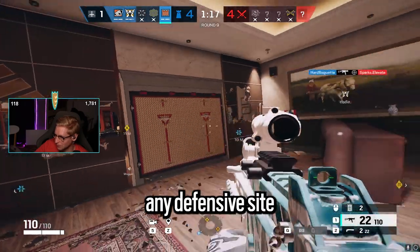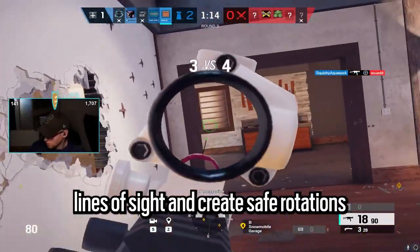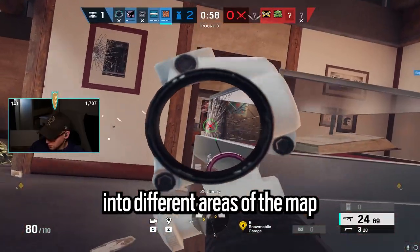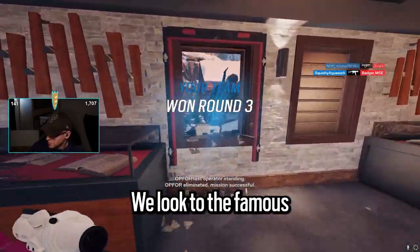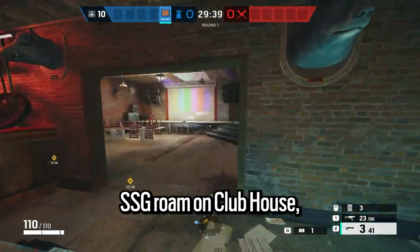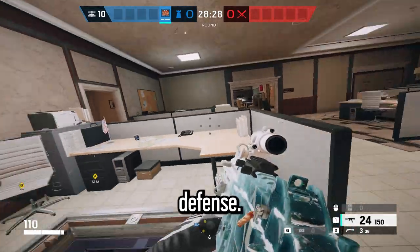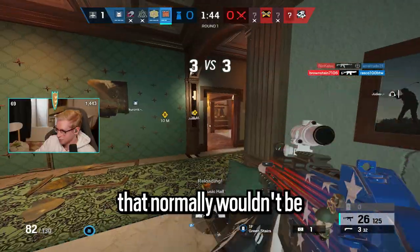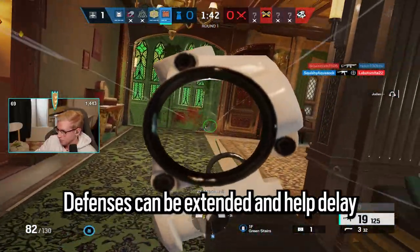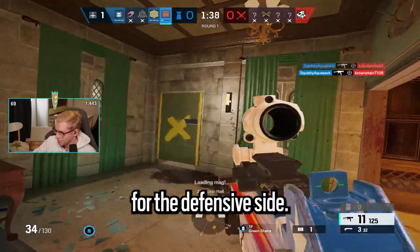You can reconstruct any defensive site into your own maze with the use of his panels to cut off lines of sight and create safe rotations into different areas of the map. His panels allow defenders to control areas that normally wouldn't be safe. Defenses can be extended and help delay time to create major advantages for the defensive side.